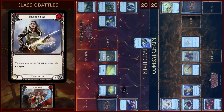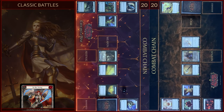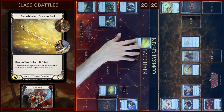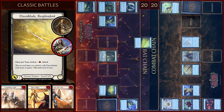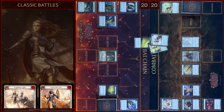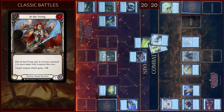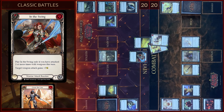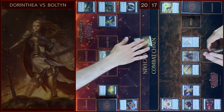Then I will play Sharpened Steel and I will attack one more time. I will pay one — it will be six damage. I will block six. In the reaction step I will play In the Swing, I will add plus three. You take three. Passed on to you.